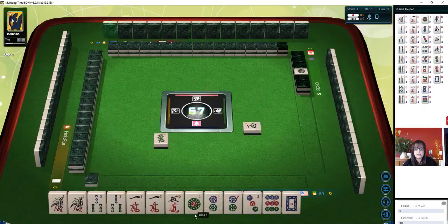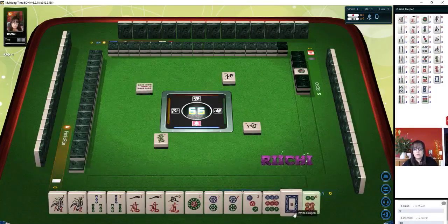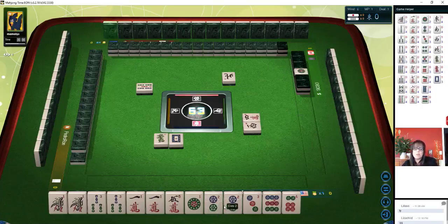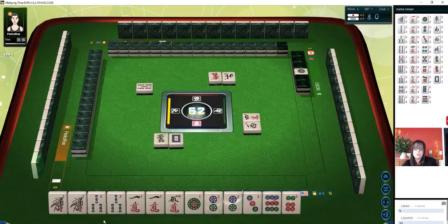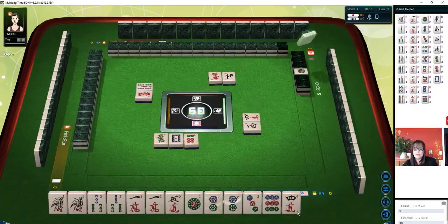We could also play outside hand, which is called Chanta — ones or nines in each block — or actually Jun Chan. Jun Chan is where you have all ones or nines, no terminals. Jun Chan is too high. If we do all pung, we will not be able to do Jun Chan because two and three are not terminals. Let's get rid of the six. I think all pung is going to be the way to go here.